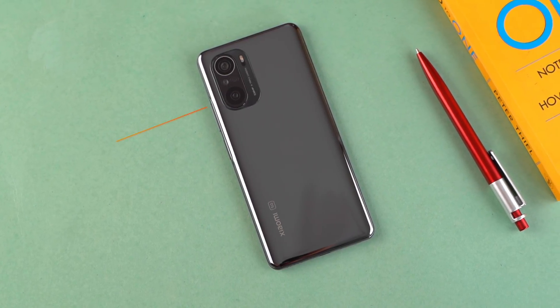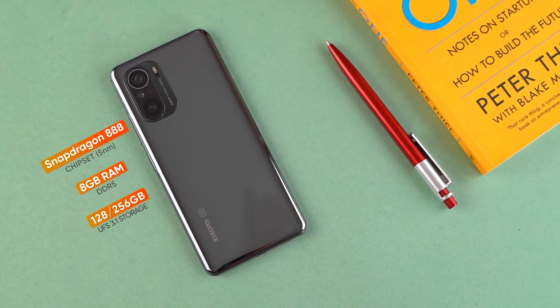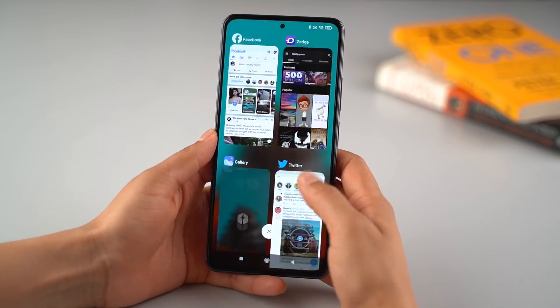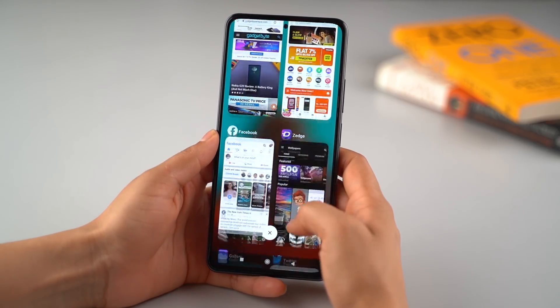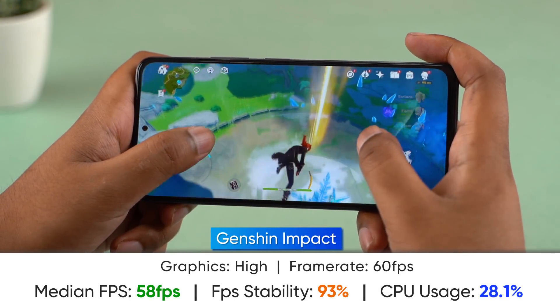The Mi 11 X Pro features the flagship Snapdragon 888 chipset, along with 8GB of DDR5 RAM and UFS 3.1 storage. Comparing it to the Snapdragon 870 found in phones like the POCO F3, this is a faster performer. You can open heavy apps and multitask smoothly.